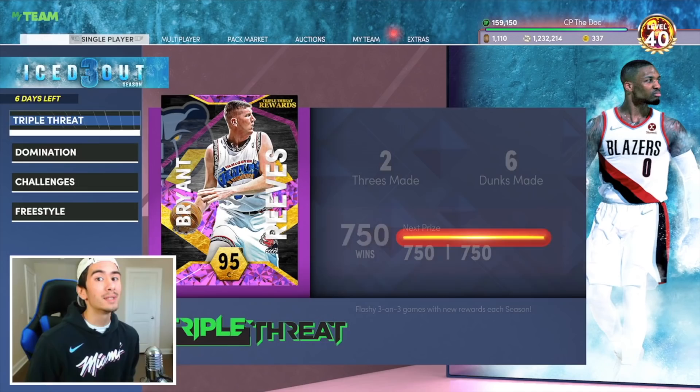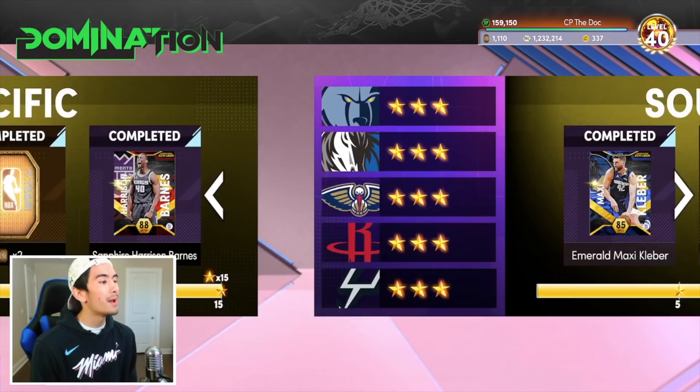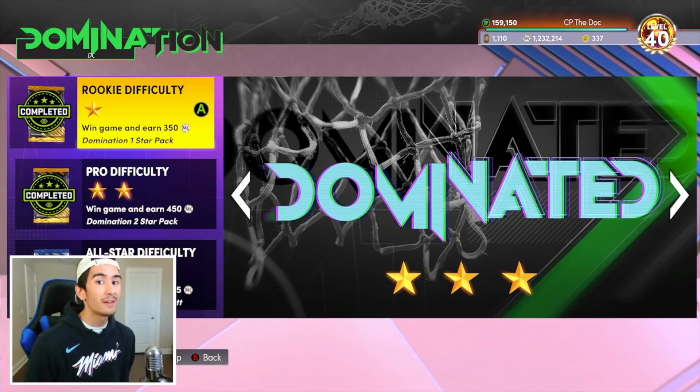First things first, I think the best game mode to get these 34 points and 14 rebounds is definitely Domination. I usually play on Rookie Difficulty versus the Orlando Magic, but you can play versus pretty much any team you want to, because Rookie Difficulty is so easy. Up next, let me show you guys my team.